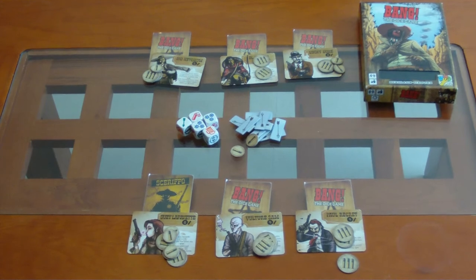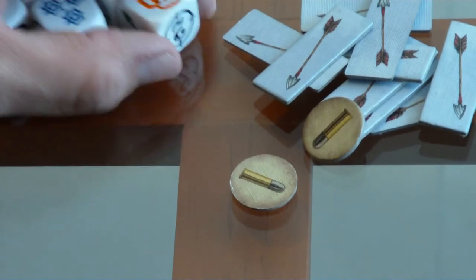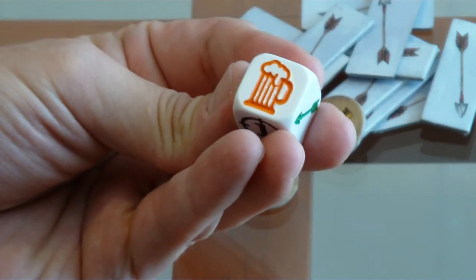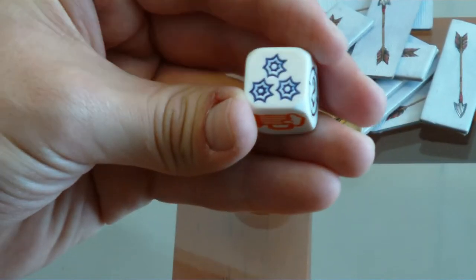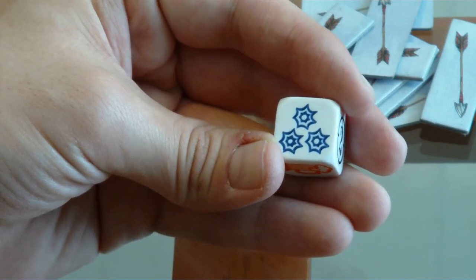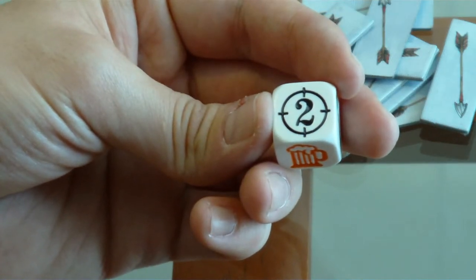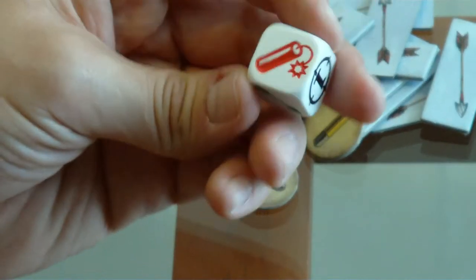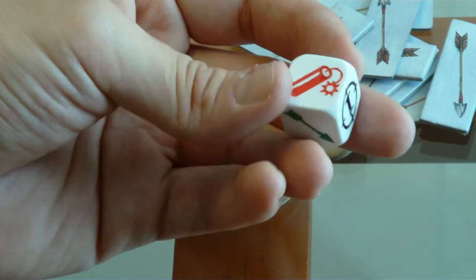Ahora vamos a ver las caras de los dados. Cada uno de los dados tiene impresa la misma figura. Esta cerveza sirve para subirte una vida. Este es el Gatling Gun — cuando sacas tres de estos, te quitas todas las flechas que tengas y le das uno de daño a todos los demás. El dos le hace uno de daño a alguien que esté a dos de distancia. Y esta es la dinamita, que no puede ser tirada nuevamente.